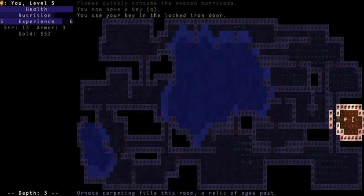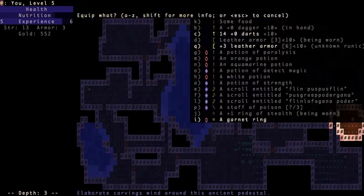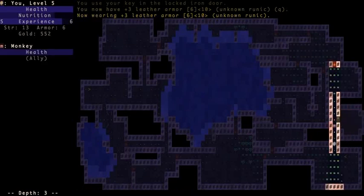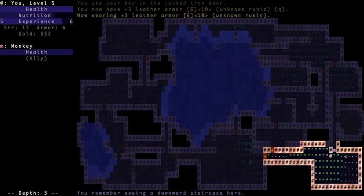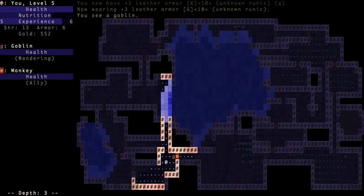Some kind of special armor is in here — plus three leather armor with an unknown runic. Some weapons and armor will have a special ability attached to them, such as this one, but I don't know exactly what it is. We'll equip it and go downstairs. Eventually I'll figure out what it actually does.